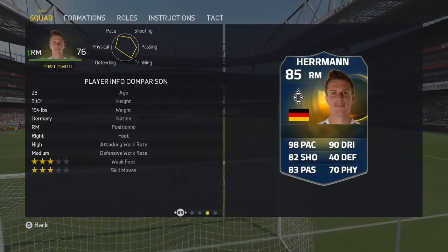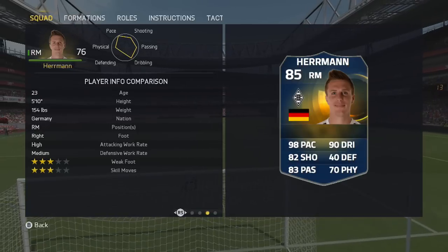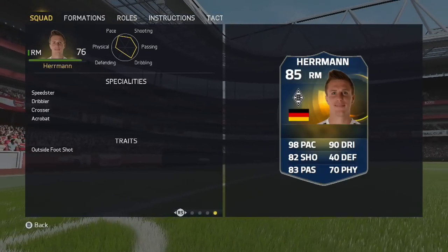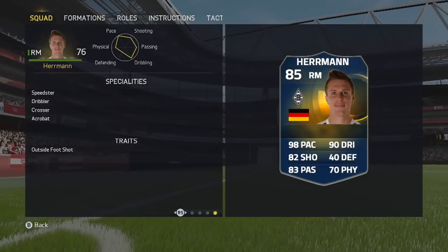He can only play on the right wing and weighs 154 pounds. His specialities are speedster, dribbler, crosser, and acrobat, with outside foot shot as a trait.